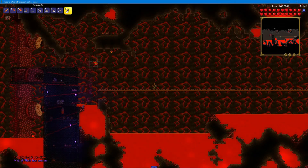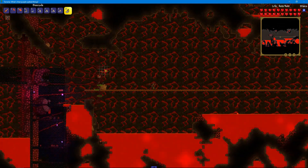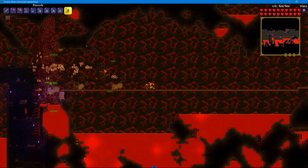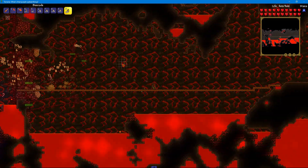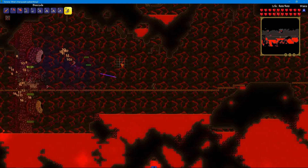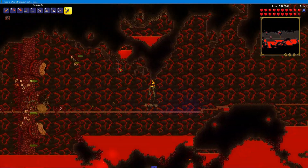Number 2: Use the Bee's Knees. The Wall of Flesh's weakness is bees — they are overpowered against him. He can't handle them. Because of how overpowered they are, they shred him. Using the Bee's Knees is the best weapon to fight against the Wall of Flesh.